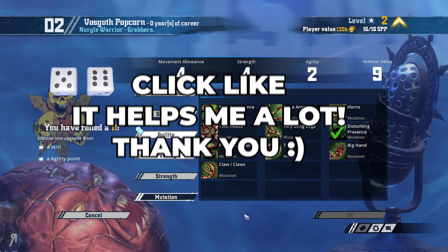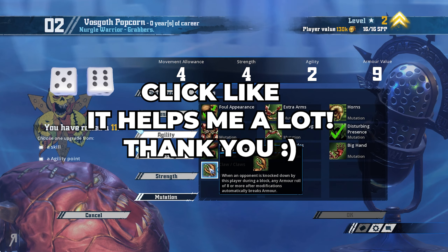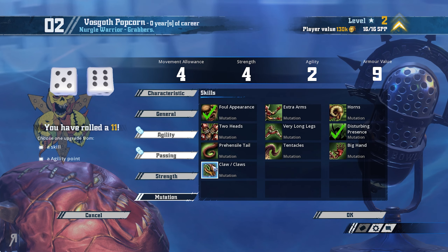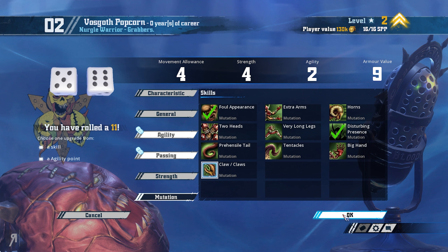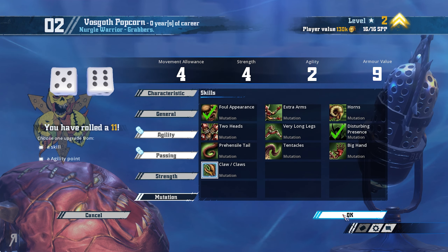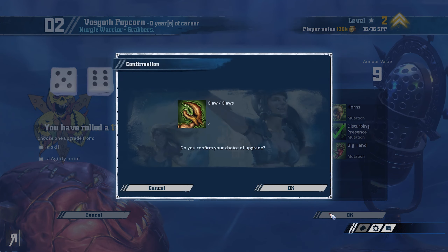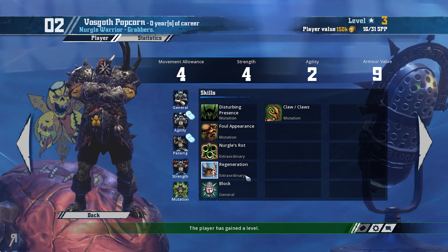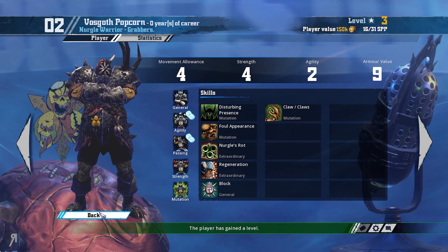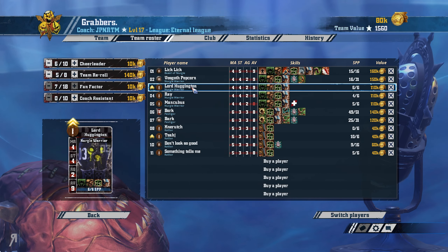Hello and welcome back to Blood Bowl 2. We're going to be leveling up our forces here. We've gotten the Nurgle Warrior, and I'm going to go for Claw because this kind of makes sense. I want these guys to be much bashier and we need them to inflict casualties to get skill points so they can level up further. So we're just going to get him Claws - it's going to look pretty cool.